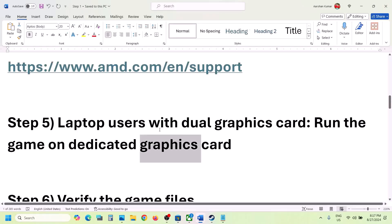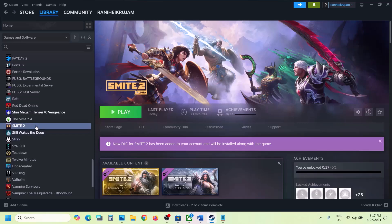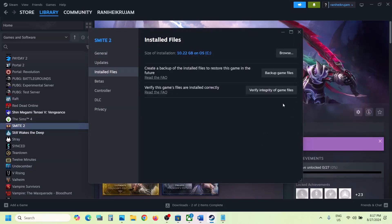Launch the game and check. The next step is to verify the game files — do not ignore this. Right-click on the game in Steam, select Properties, go to the Installed Files tab, and click Verify Integrity of Game Files. Once verification is 100% complete, launch the game and check.